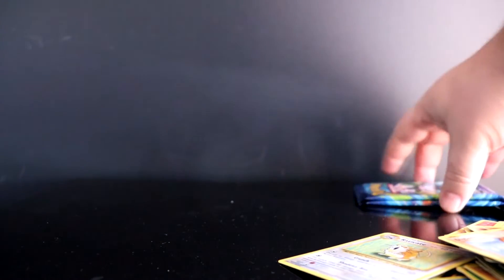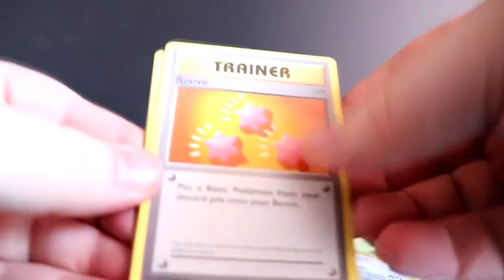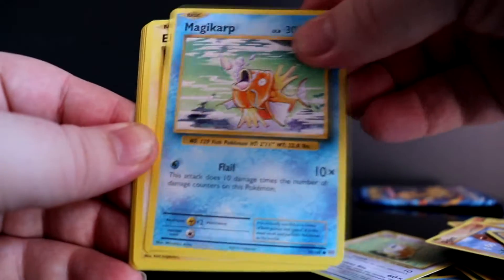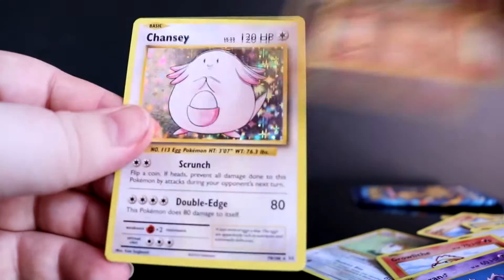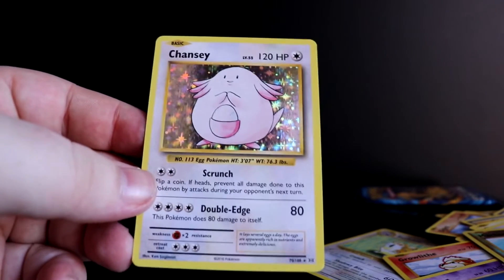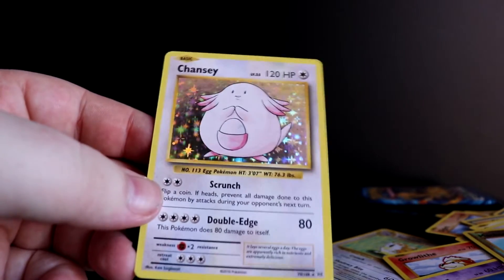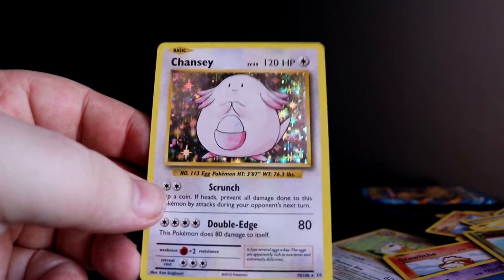Let's go! All right, moving on — we've been taking our sweet time during this one so I'm not sure how long this video is going to end up being, but we'll see. Revive, Slowbro, Potion, Magikarp, Electabuzz, Jigglypuff, Growlithe, Nidoran, Machop — oh my god let's go! I never got this card, I never ever ever got this card! A Chansey holo card! Hell yes, let's go! Oh my god!